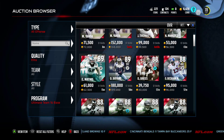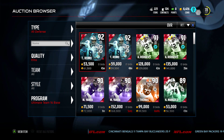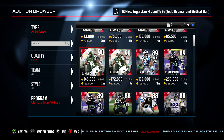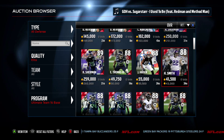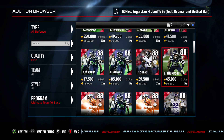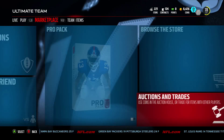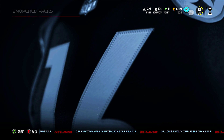With my luck I'm gonna get like a John Kuhn and a Charles Johnson — that's not my goal, but I'm assuming that's what it is. There's Charles right there just staring at me. My buddy today pulled Sherman and AP in his, and we're joking the whole day that I was going to get Charles Johnson and John Kuhn. So here we go.